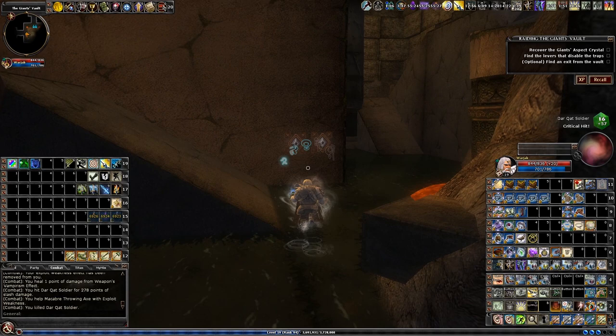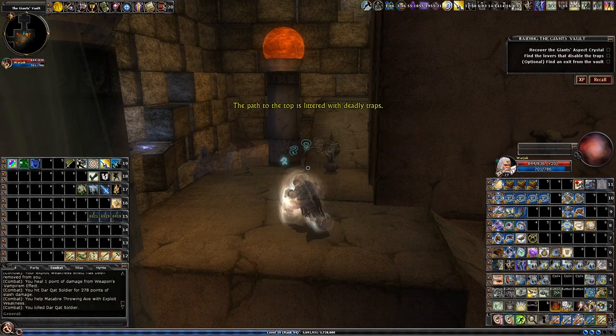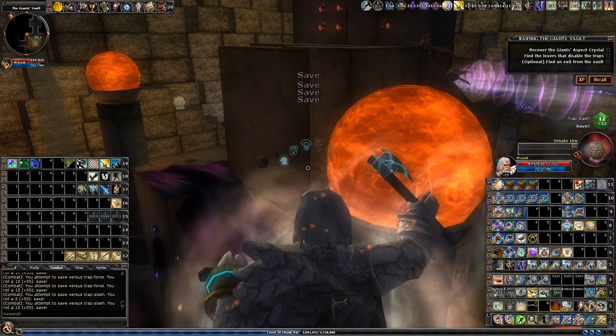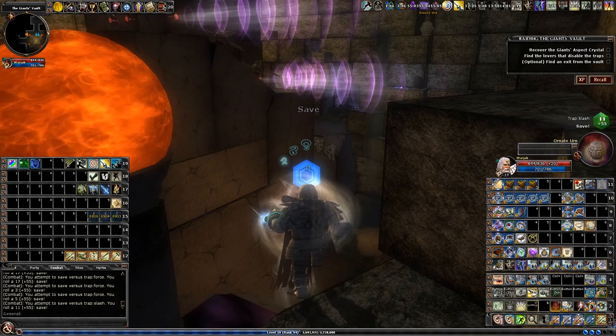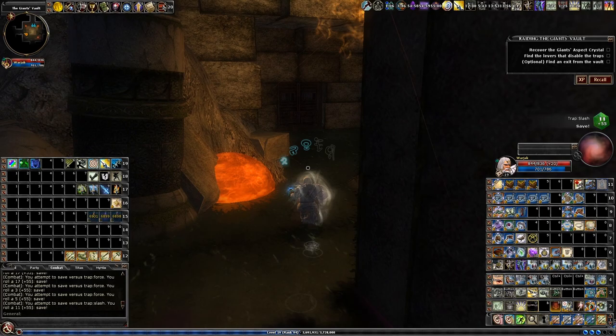Here we've got these two runes on the wall and they indicate the traps. This walkway is trapped with force and blasting and a bunch of other nasty traps. You are not supposed to go up here until you solve the puzzles. Even if you get to the top, you will not be able to open up the chest and complete the quest.